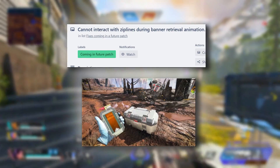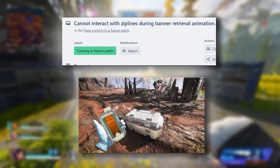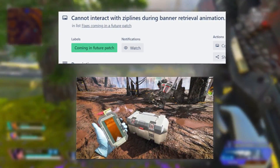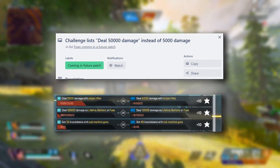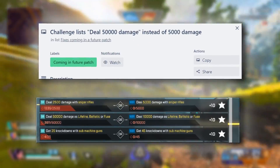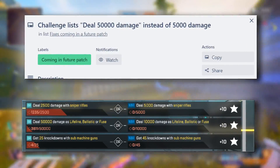One fix listed is that you cannot interact with ziplines during the battle retrieval animation. This is listed as coming in a future patch, so it does appear they have figured it out — this has mainly been impacting Pathfinder. Along with that, there is a Battle Pass issue also listed as coming in a future patch, where it says deal 50,000 damage instead of 5,000 damage. This has been on for quite a while and still hasn't been put into the game, so I have to imagine it's ready to go.